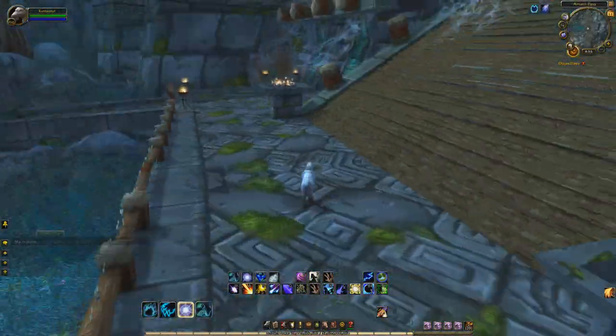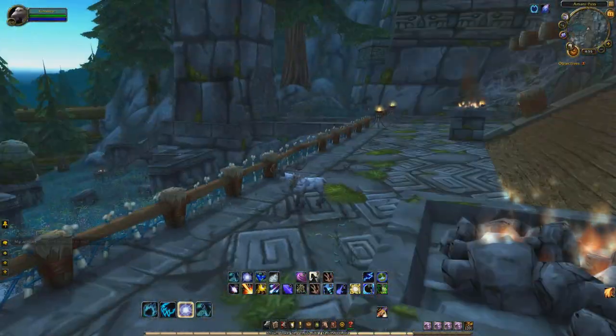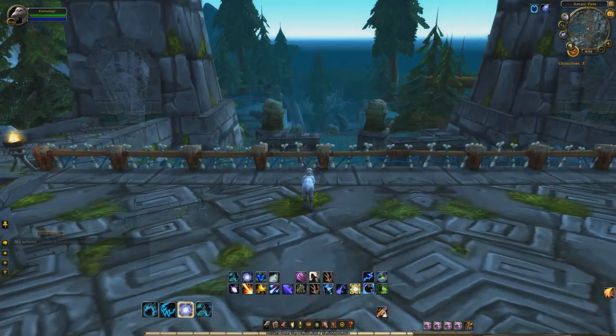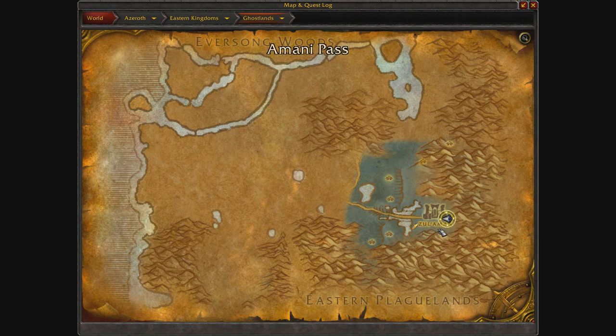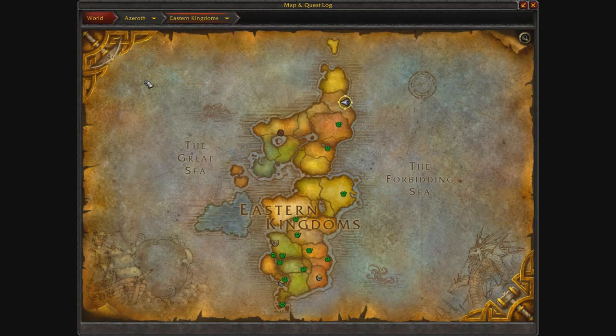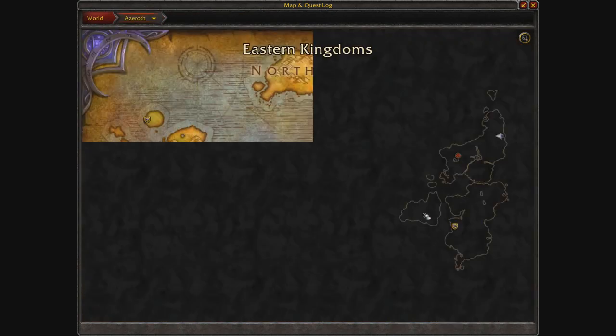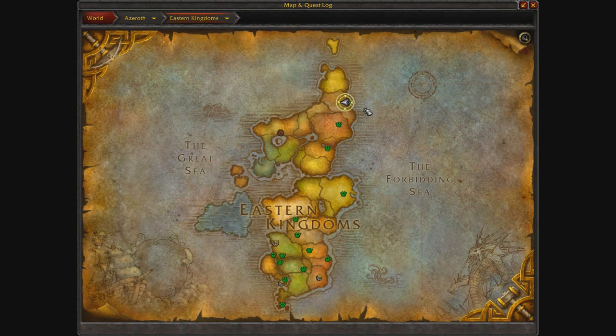All right everybody, we're back after that cut. As you can see, we're at the farming location. Some of you may recognize where this is — we are at Zul'Aman, and the instance location is in the Ghostlands. This is a boosted character, just so everyone is aware. So if you are a boosted character with the stock flight points, when you try to fly from Stormwind to this location it takes you all the way around. Then you go all the way to Ghostlands.